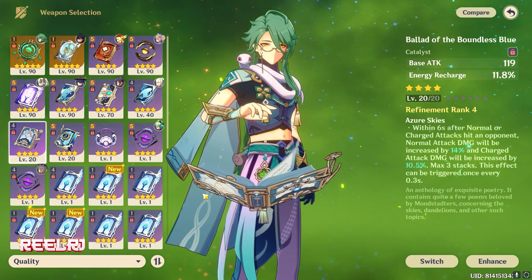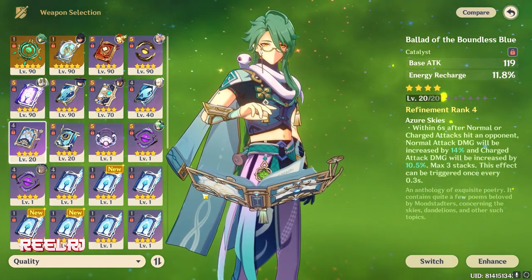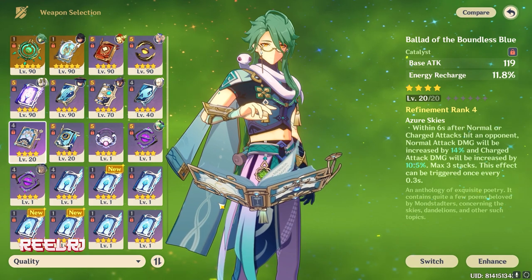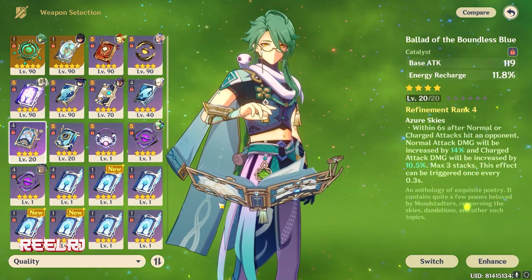You need Shanian's elemental burst a lot to deal plunge attacks with every character — literally every character in the game. The elemental burst also heals the character, so the elemental burst is going to play a very important part in Shanian's gameplay, meaning you're going to need lots and lots of elemental burst.